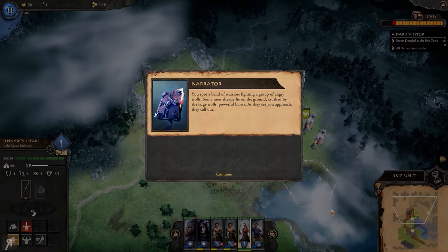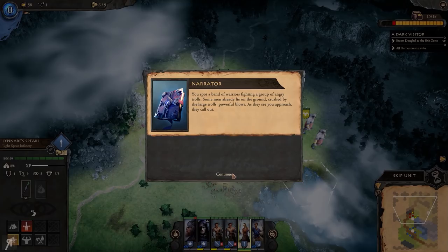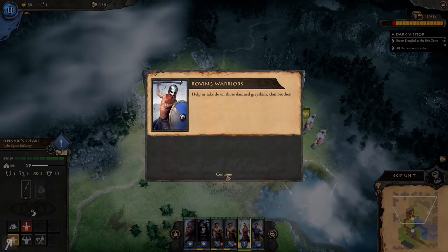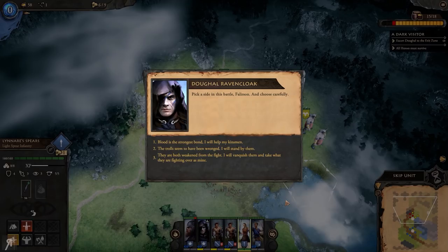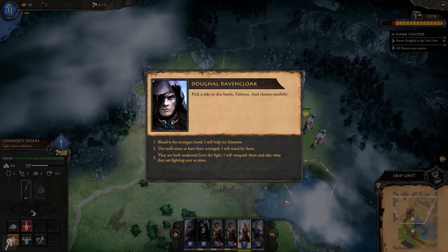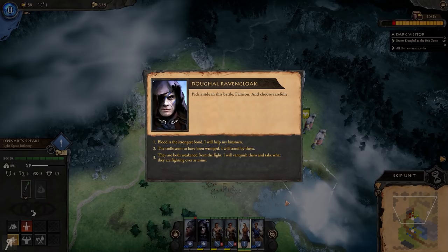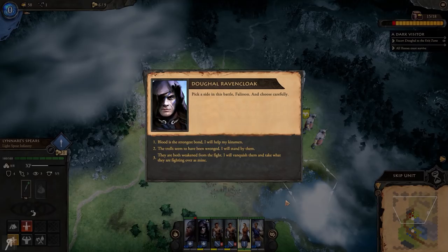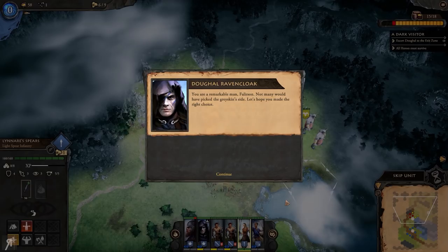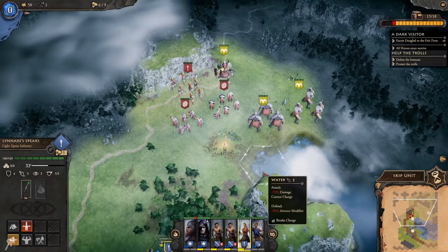You spot a band of warriors fighting angry trolls - some men already lie crushed by the trolls' powerful blows. As they see you, they call out for help. But the trolls shout: 'More humans coming to rob us - you will all pay.' This is the choice I was talking about earlier in the video - and I think it's a really cool one. You can decide to help the humans, help the trolls, or just kill them all. I'm going to help the trolls - I think they would be a powerful ally.